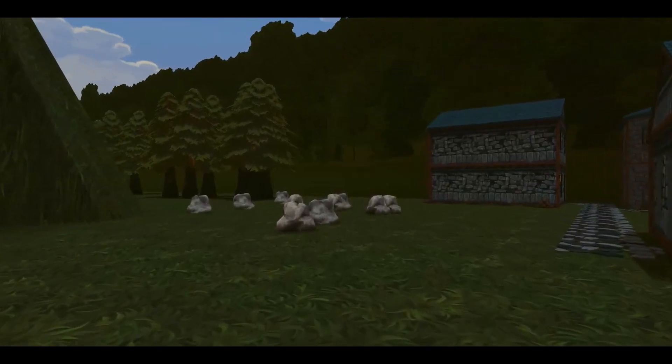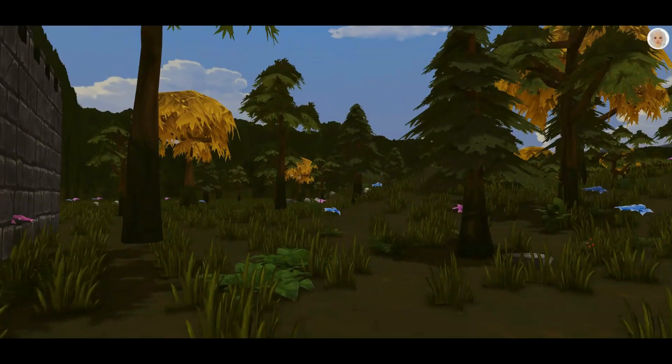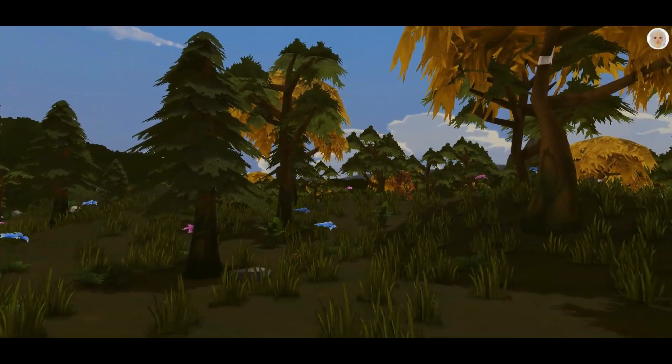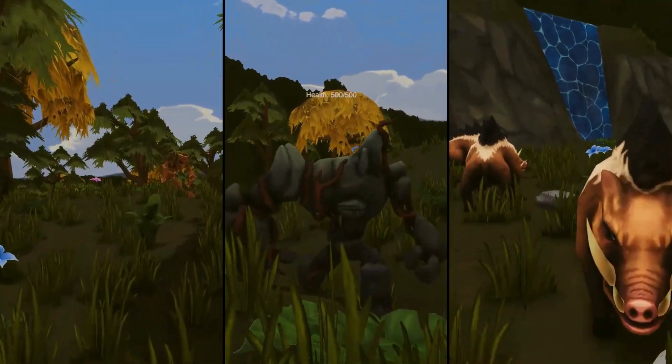We've also been working on animations to make the scenes feel more dynamic. We have some animations for the NPCs in the works, and we've also started to add animations to objects around the landscape — like you can see the trees swaying in the Wild, and we have a little bird that flies around.